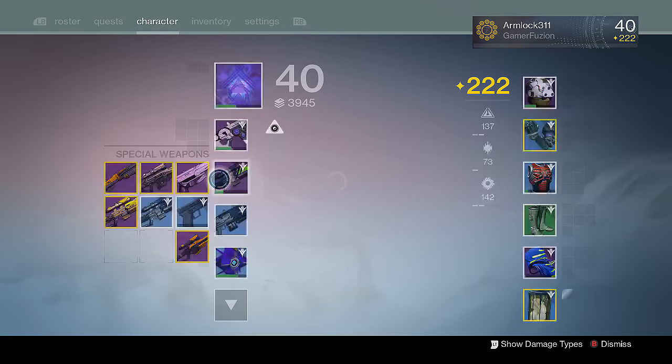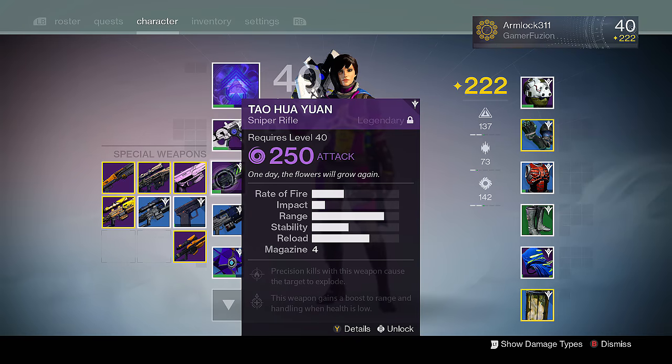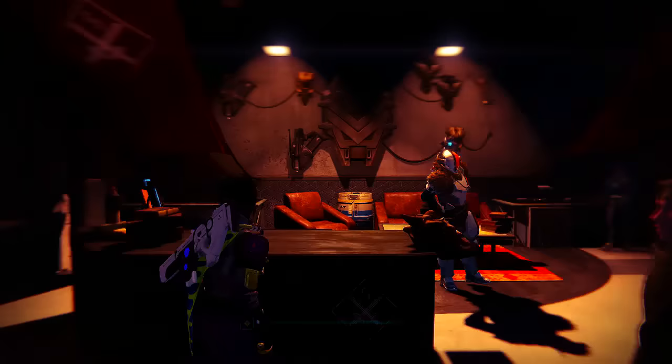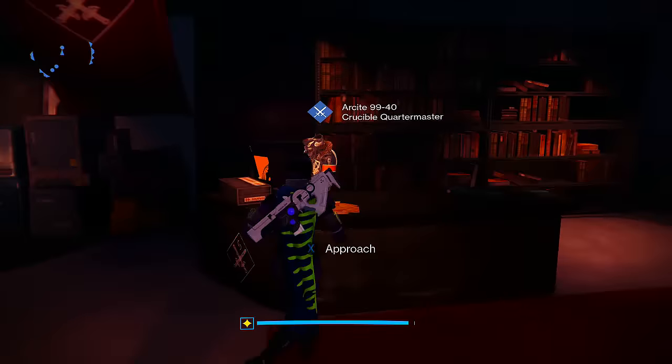What is going on everyone, armlock311 here. I'm showing you guys another weapon I got recently after the Taken King dropped, called the Tau Hua Wan — probably mispronouncing that — but it is a sniper that you get from the Crucible.